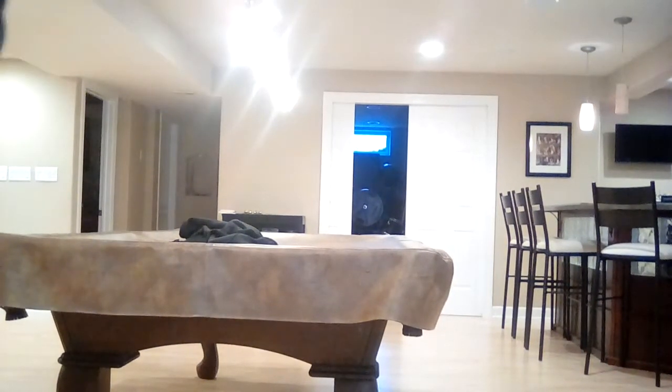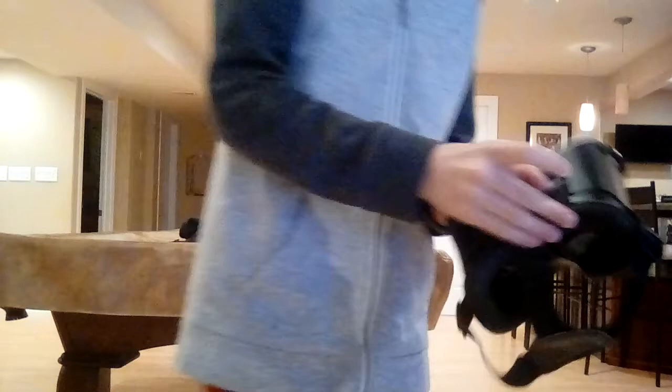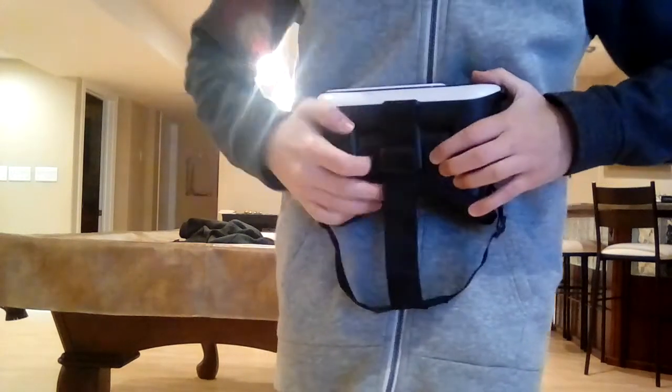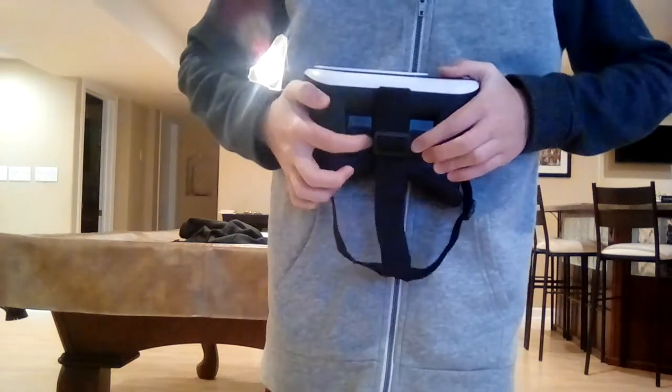I'm going to get the headset out and show you some of these features, like where to put the phone in. Here it is — the VR headset. On top there are these two triggers you can adjust to make it tighter or less focused on both sides. Also right here there's a little slide mechanism — you can slide these back and forth to put the lenses in different spots for your eyes if your eyes see better at different points. That's a nice adjusting feature.